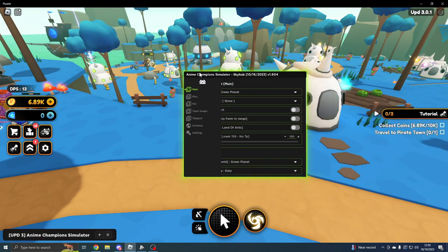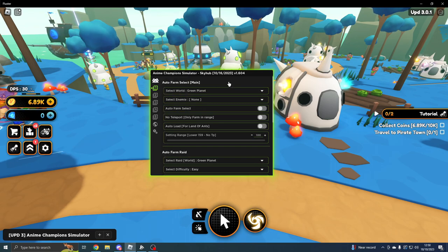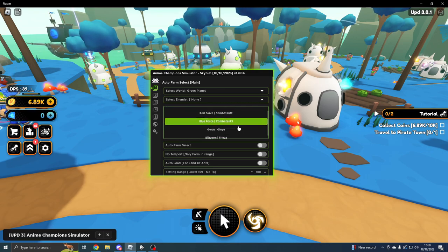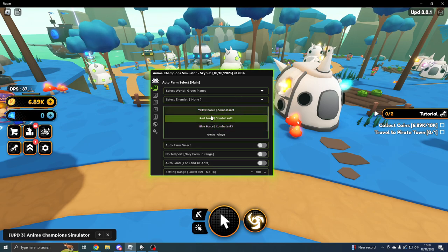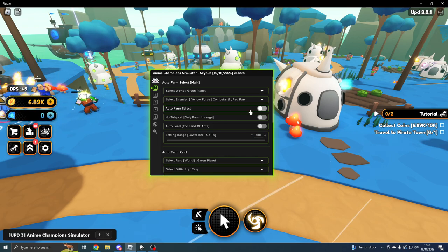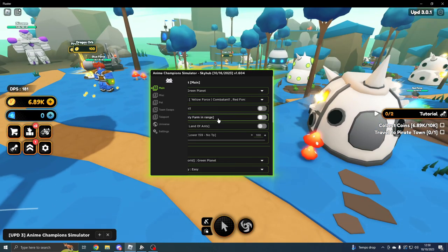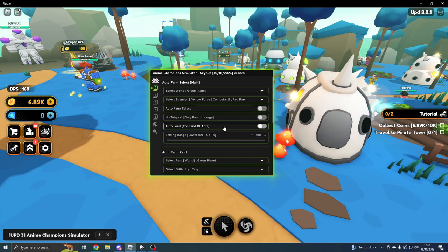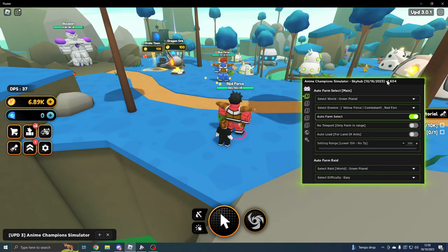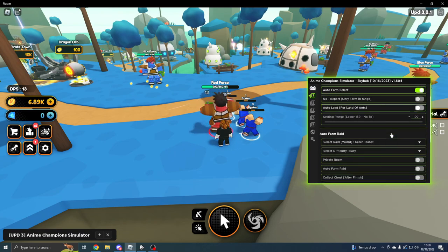We're going to bring over Sky Hub. On the Auto Farm tab, which is the main one, we've got Select Your World and Select Your Enemy. You can choose Yellow Force, and combatants one, two, and three. You can select multiple — we're going to do Yellow and Red Force. You can do Auto Farm, Auto Farm Select, No Teleport, Only Farm, and Range. I'm going to leave that at default, and if we do Auto Farm Select, as you can see it will start auto farming.